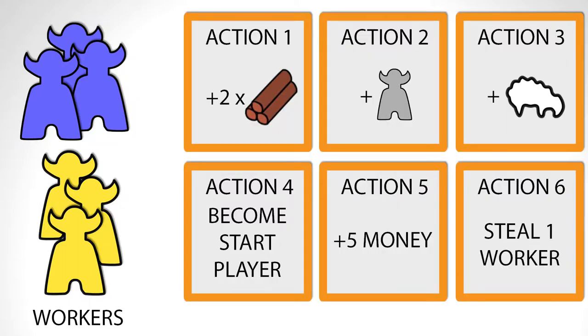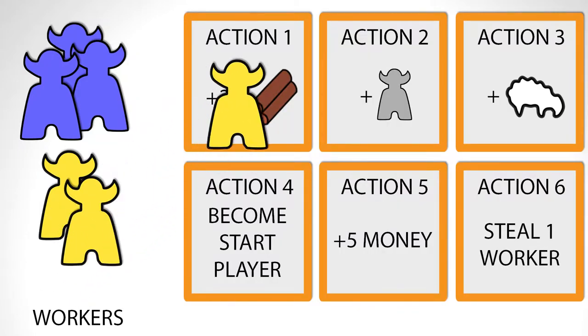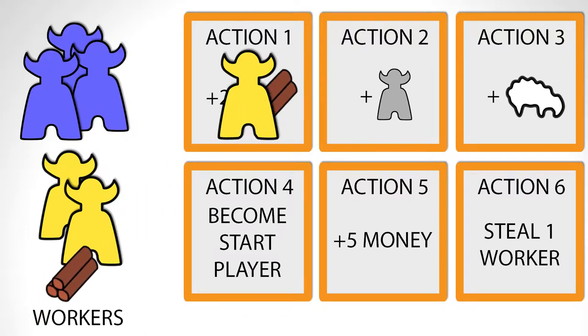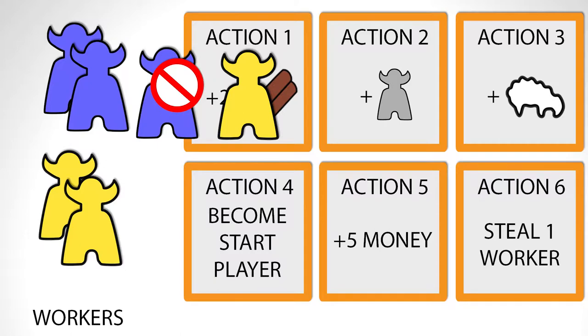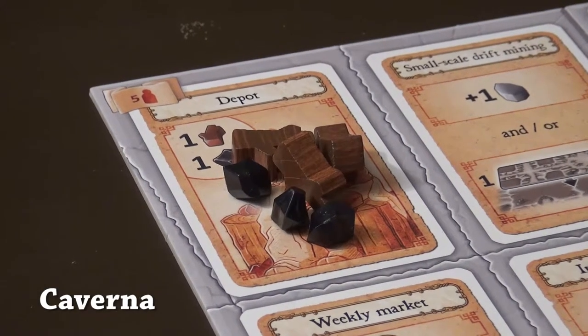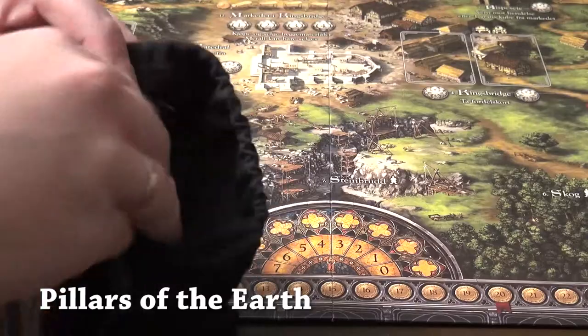In worker placement, you usually have a set of workers or pieces that you can place out on a board, and these places indicate actions that you can do, and those actions are usually limited to being used one time, and if not, more expensive for the next person to go there. Worker placement is often about being the first one to go to a certain specific action, and getting a certain benefit by doing that.